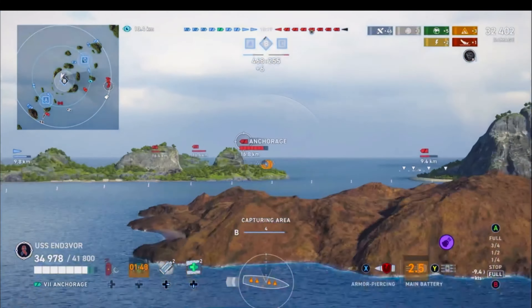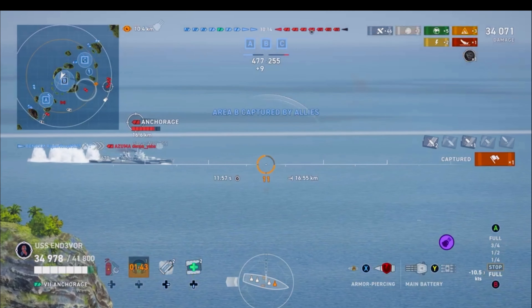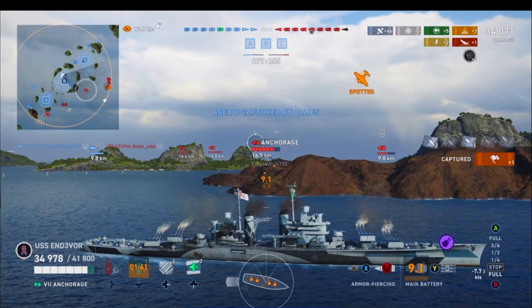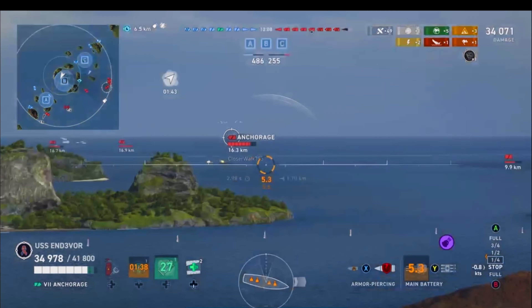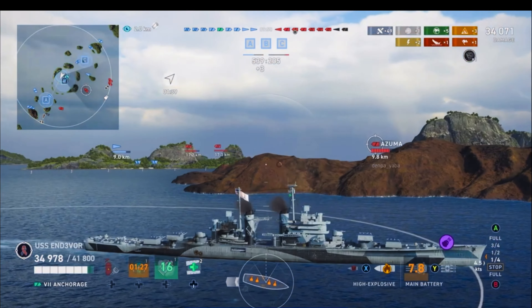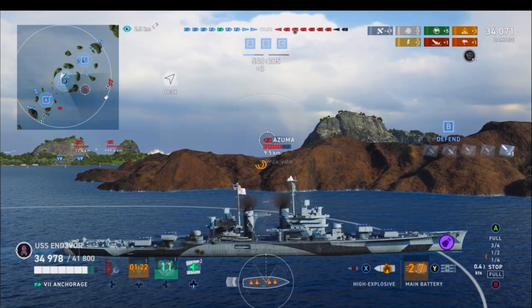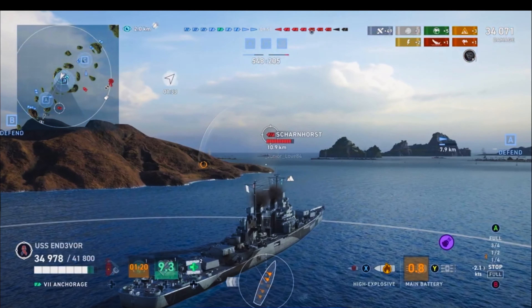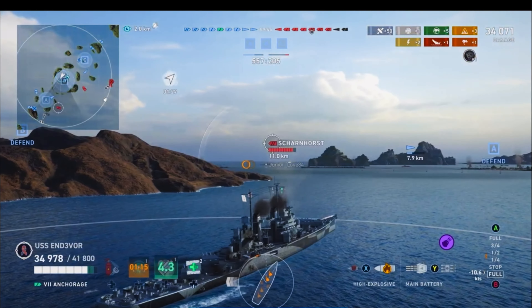That reload boost is something that is noticeable in this ship. Not only is the reload already pretty good with 12 guns at tier 7 — which is basically the Buffalo with a slightly slower reload — but you also get the smoke screen. They hit just as hard as the Buffalo does, but it's tier 7, so it's a tier lower. Plus you get the torpedoes, the smoke, the hydro. You just don't have a radar. But to be honest, this ship isn't designed for that — it can't have that.